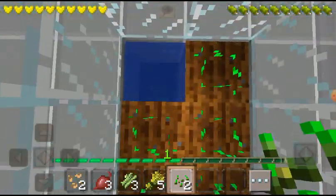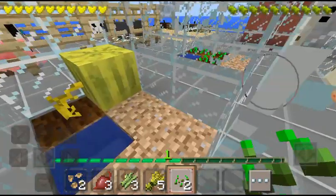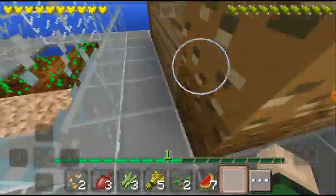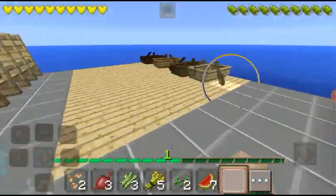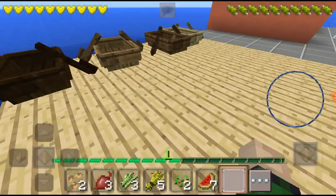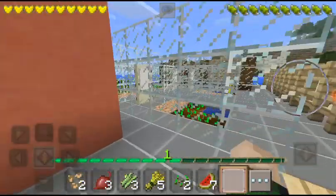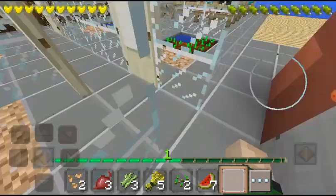In the other one we've got the wheat — quite a lot of it actually, just enough as we need. The second-to-last thing on this island is our boat deck — just a little wooden deck where we store all our boats from previous adventures out into the open.